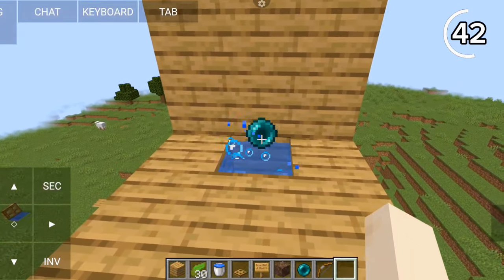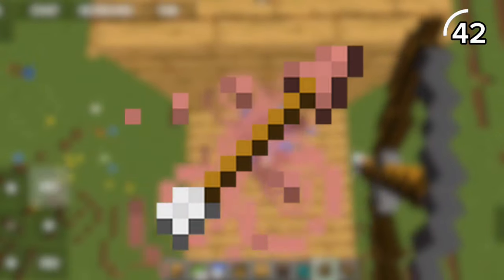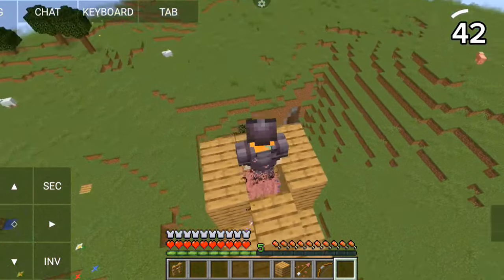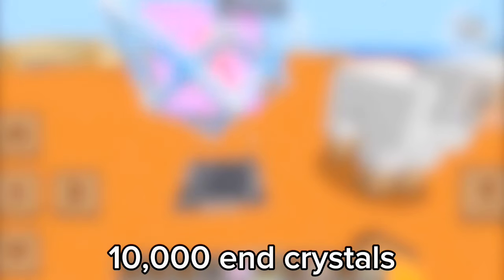Here's how to turn your bubble elevator into a death trap. You've probably heard of ender pearl stasis chambers — if you build a similar contraption but replace the ender pearl with instant harming arrows, the next person who uses the elevator will be instantly killed.